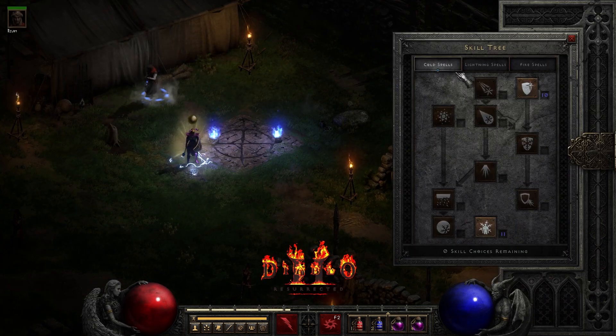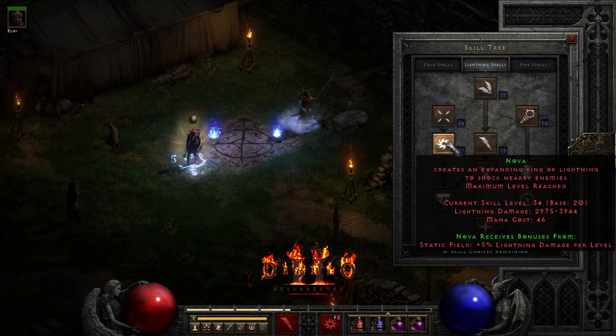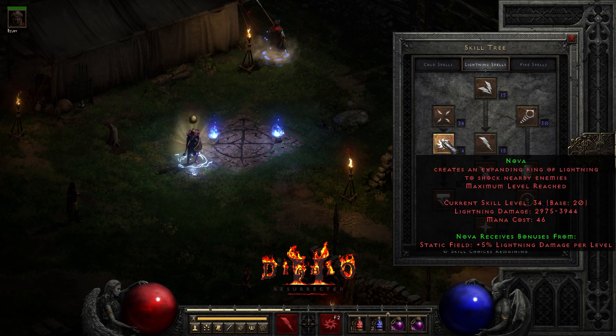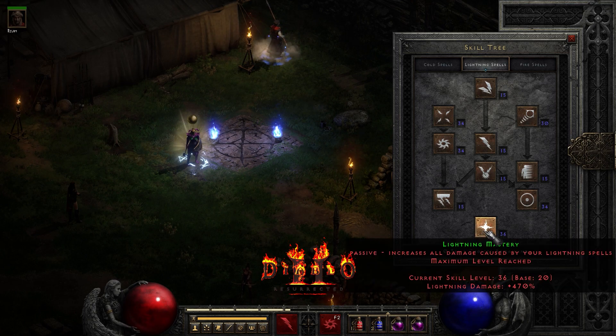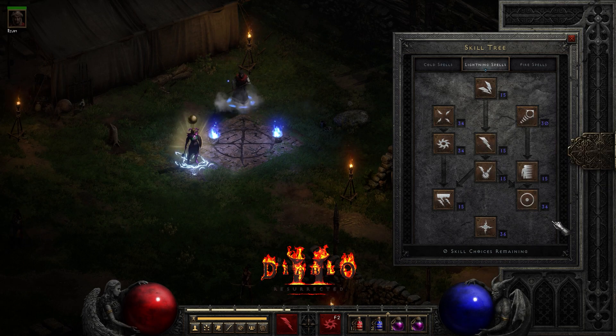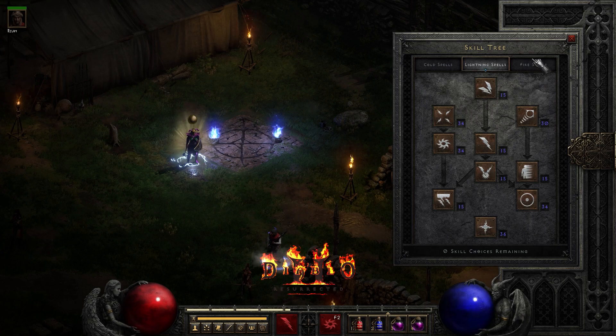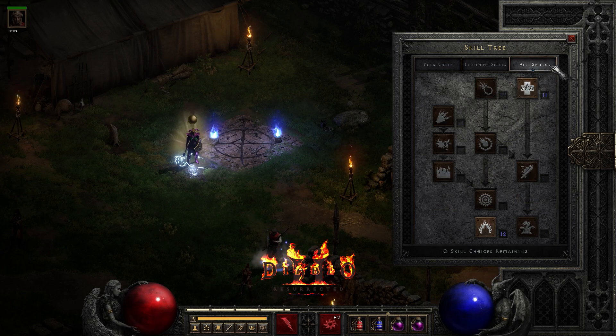For the skill tree, I put one point to Frozen Armor, one point to all the lightning skills, maxed out Static Field, and Nova — which is your primary. You want to max out Lightning Mastery, max out Telekinesis, and Energy Shield.